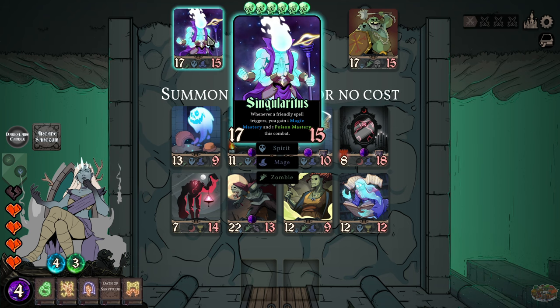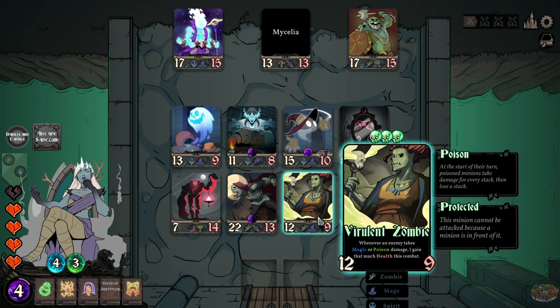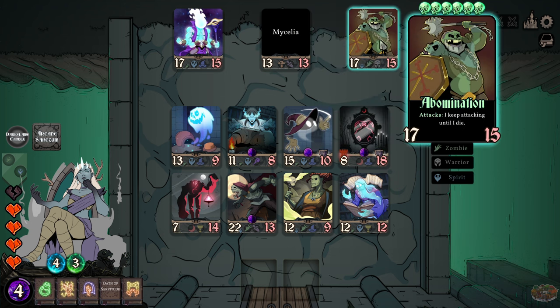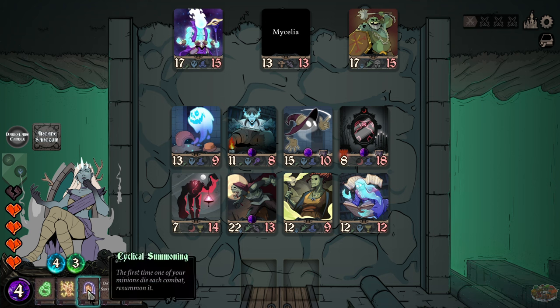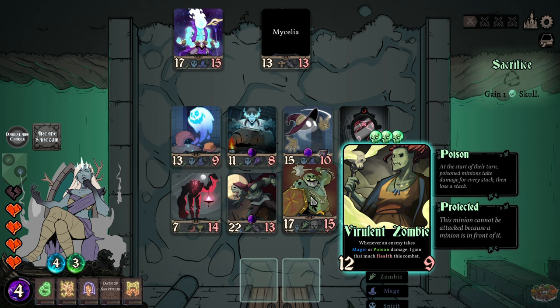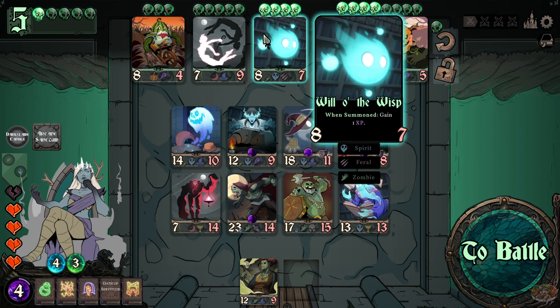Perfect — I can sell a minion for no cost. When a friendly spell triggers, I gain one magic or one poison this combat. There's also: plus one attack for every minion I've recycled. And: I keep attacking until I die. On win summon, gain one experience.